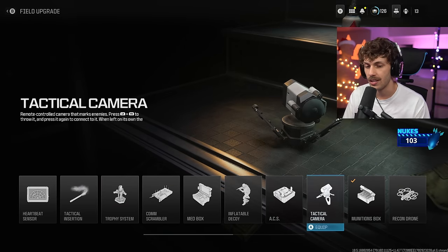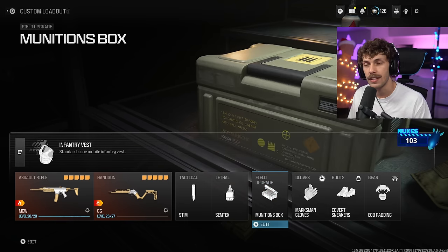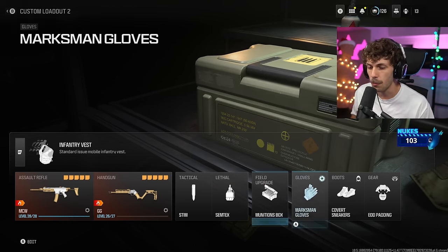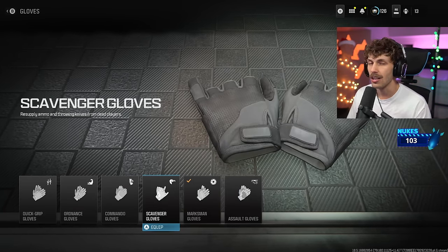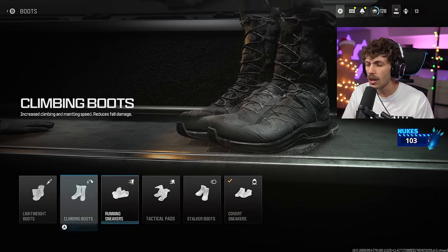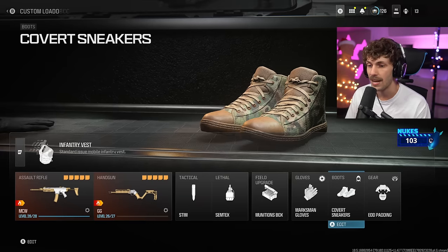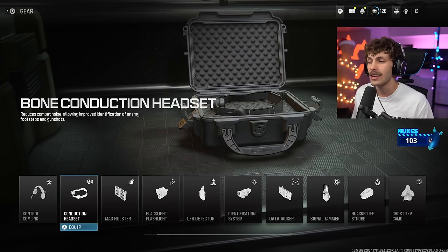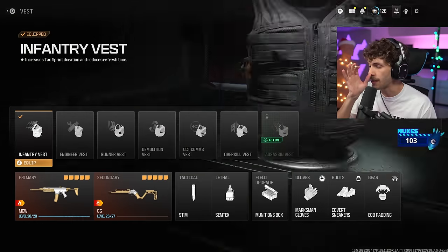I'm running Stim, Semtex, and Munitions Box. If I'm not going for MGBs or I'm just dying a bunch, I usually run the Tac Insertion, Trophy System, or the DDOS. The DDOS is very fun - it's like an EMP you can call into a building, it'll tell you how many players were EMPed and disables them, making it easy to clear a room. Running Marksman Gloves so I'm a bit more accurate at range. If playing aggressively I'll run Assault Gloves, and Scavenger Gloves is helpful too if I'm not running Munitions Box. For boots I'm running Covert Sneakers so enemies don't hear where I'm at.